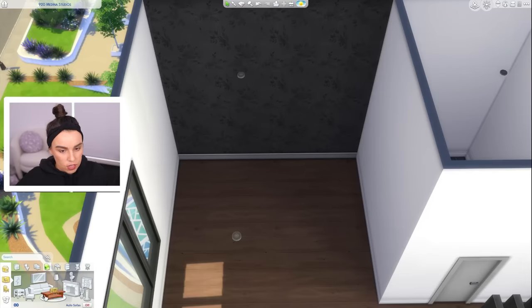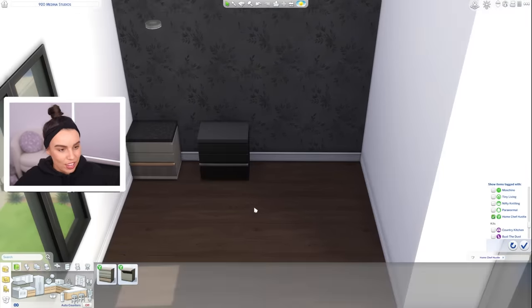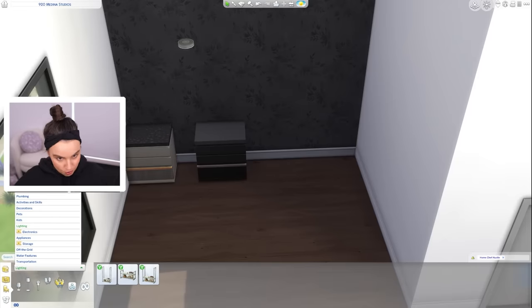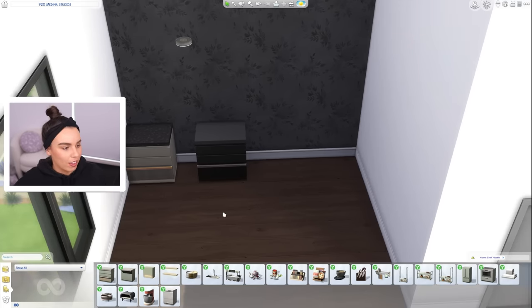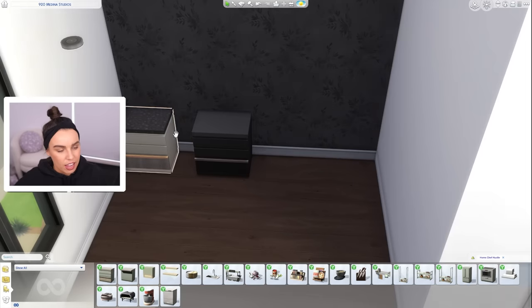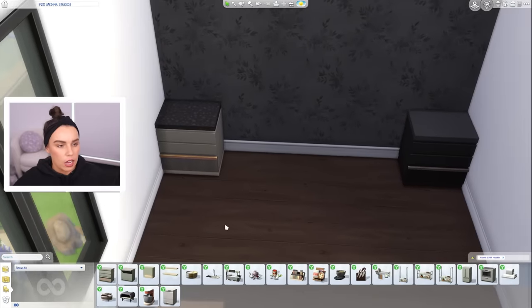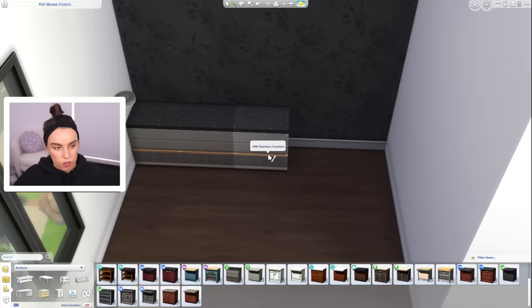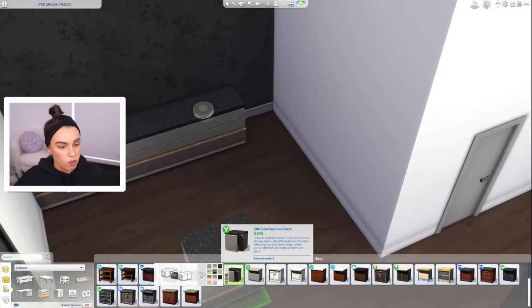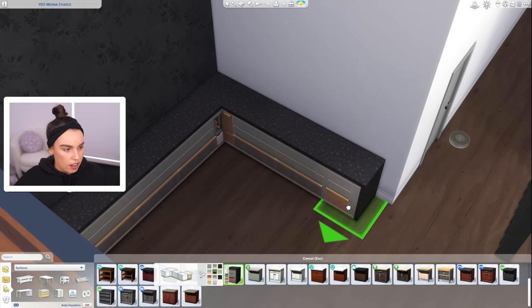I think over here we should do the kitchen. The other idea I just had is maybe we could do like navy walls in here - really deep dark blue would be cool. For the kitchen, I want to use the Home Chef Hustle Stuff Pack. I wonder, do we go full black kitchen or do we want to go this gray color? Because I really like that countertop. Let's maybe start with the gray because I want to also have a lot of gold accents in here, and I do think that's going to look really good because this has some gold accents built into it.